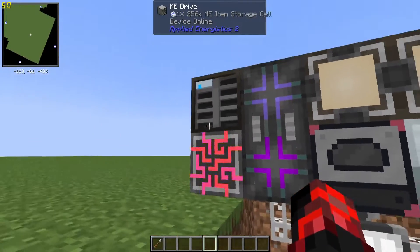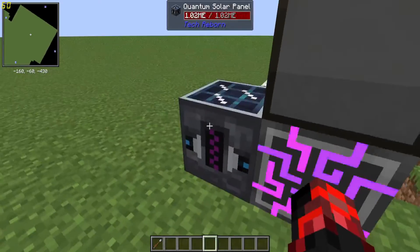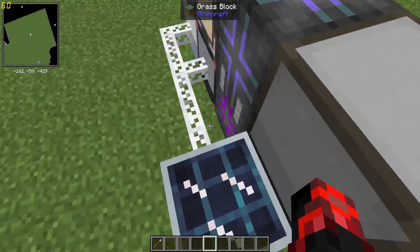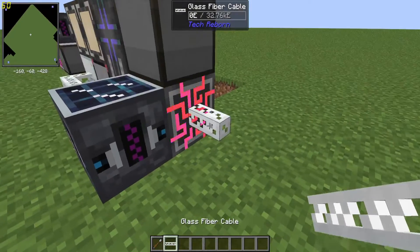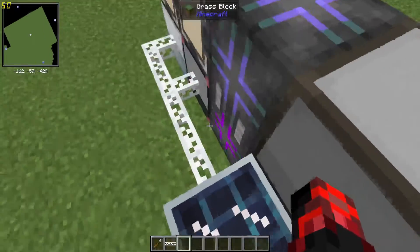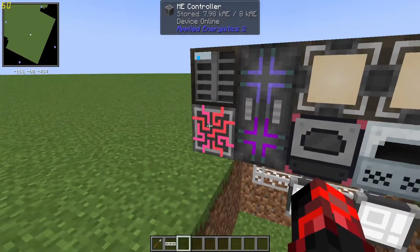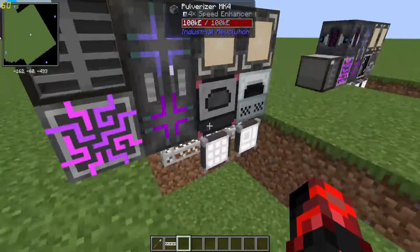Let me throw in some raw gold and get right into how this works. We have this storage cell in here, and this quantum solar panel can power the ME controller. Working with Applied Energistics, I'm realizing the energy acceptor kind of seems redundant, because you can just directly connect power cables from other mods directly to the ME controller. The energy acceptor really doesn't feel all that useful.